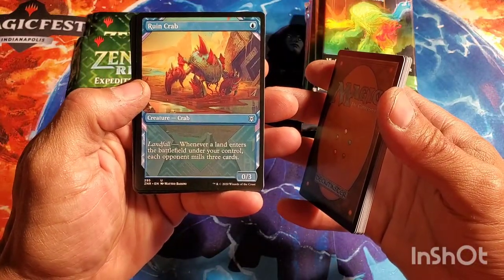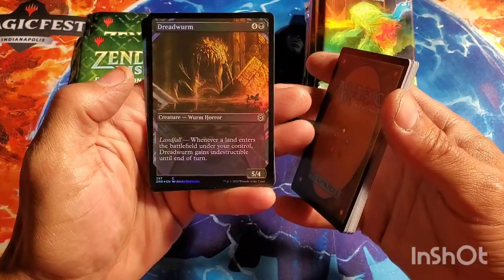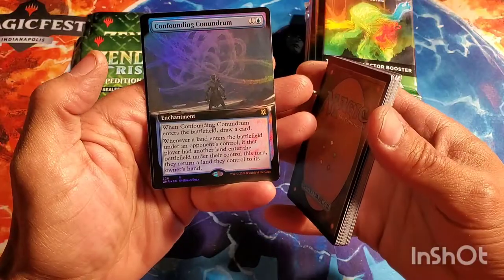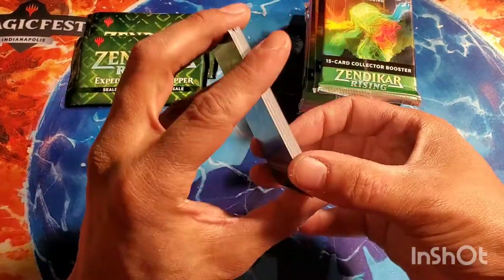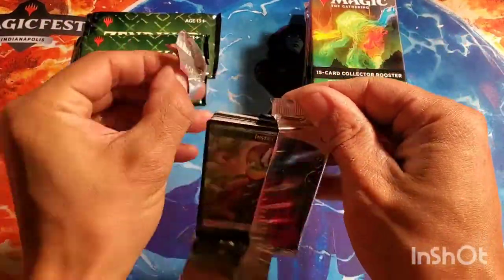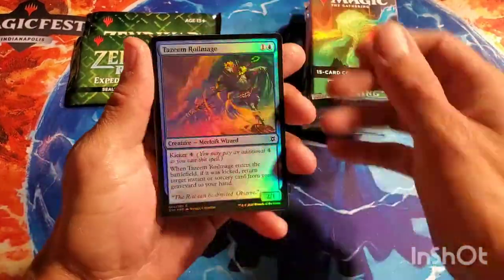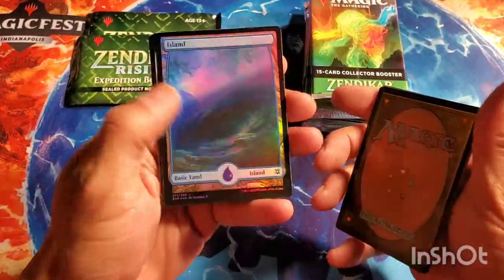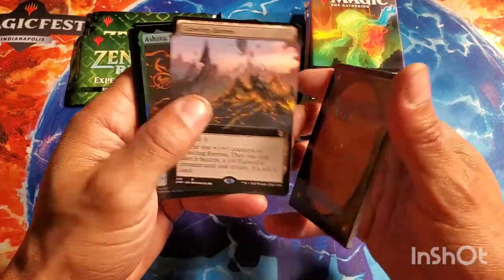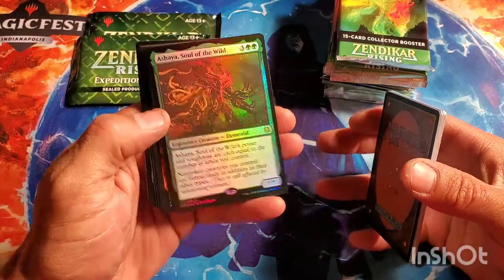Another squid — ooh, Ruin Crab! Full art Ruin Crab, I didn't know that was a thing. Full art Balacut Eruption, Dread Worm, Confounding Conundrum full art foil, and an Illusion. We get the double-sided tokens. First pack wasn't anything to brag about. Second pack — really sweet-looking islands, full art Crawling Barons, and then our first mythic: Soul of the Wilds, a regular pack foil mythic.